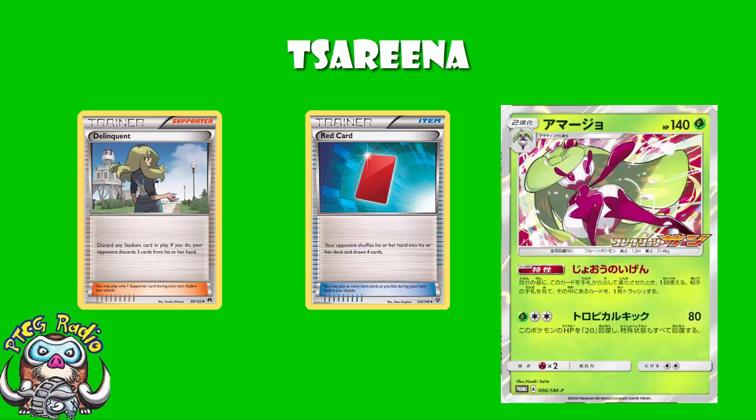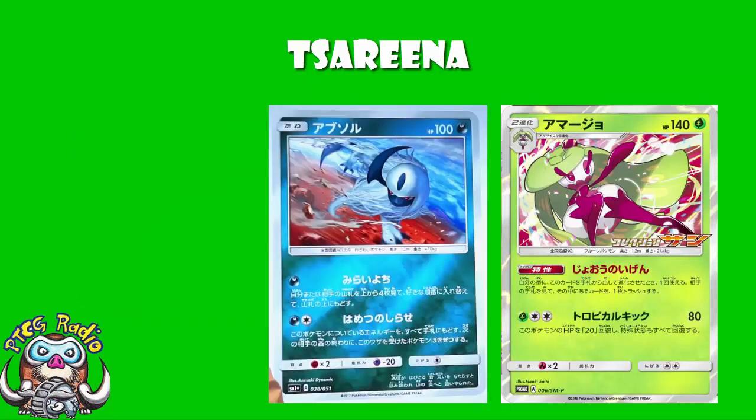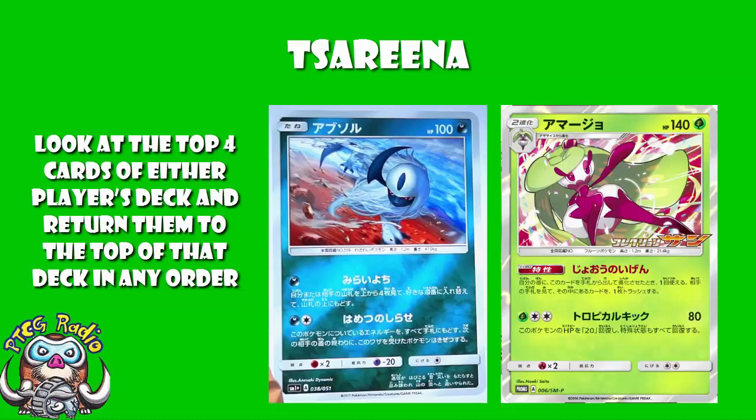I did a video very recently on the new Absol from the Strengthening Expansion Pack. This lets you look at the top four cards of your opponent's deck and rearrange them any way that you like — check out the video for that in the description. What you would do here is use the ability to make sure they have nothing good in their hand, then use Absol's attack to make sure they don't top deck anything. You can use this to lock your opponent out of the game, at least for a few turns.